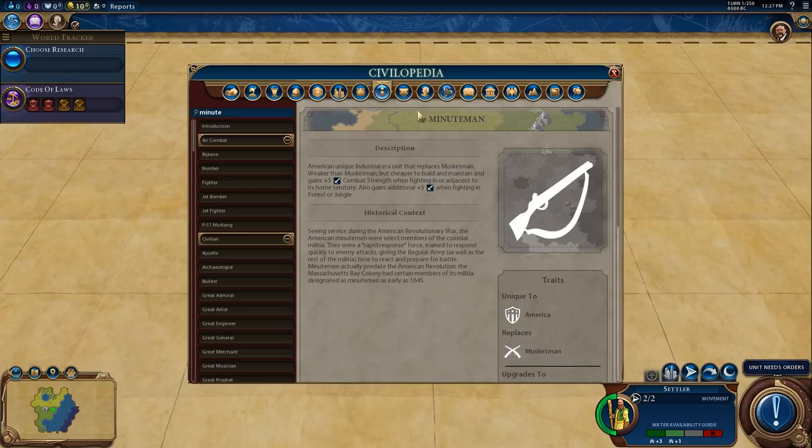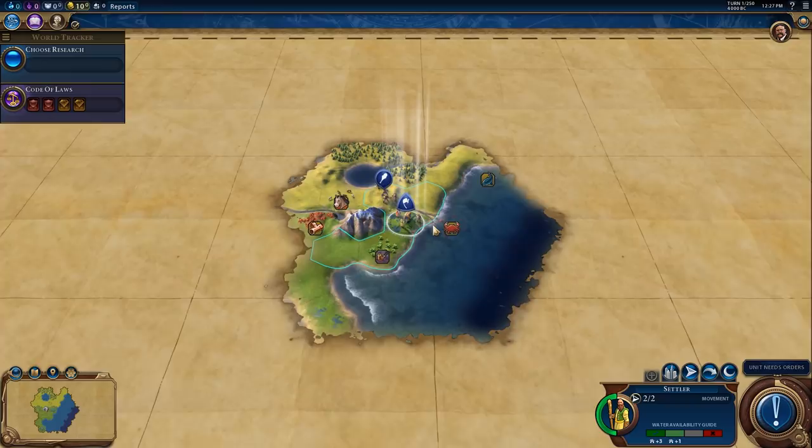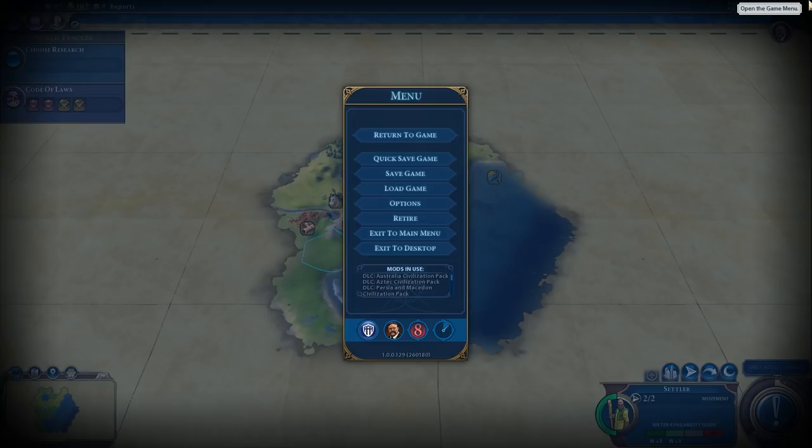Looking at the bonuses for America, taking all of them together, they seem very well suited to both a tourism victory and a conquest victory. With that in mind, we're going to be playing for a tourism victory. I wanted to do an America game on True Start Location — we're playing True Start Location Earth with the base game version.